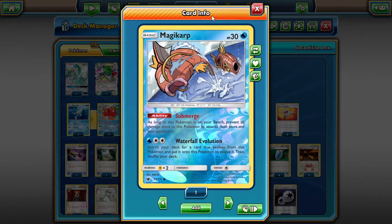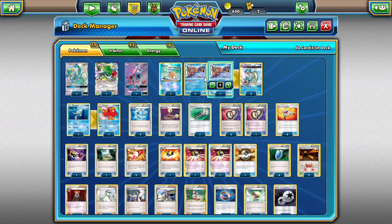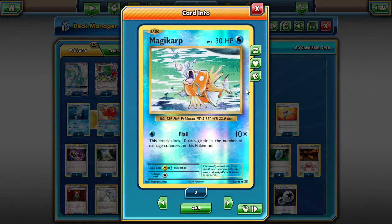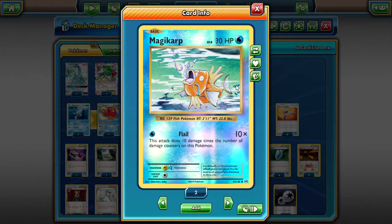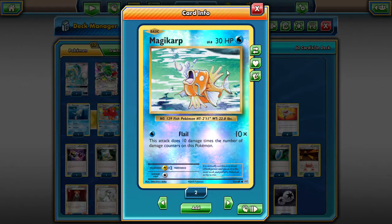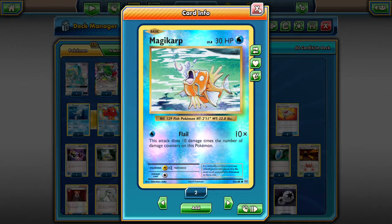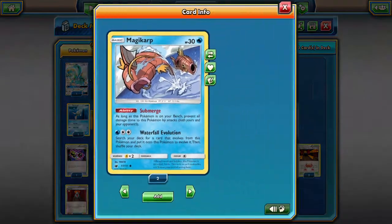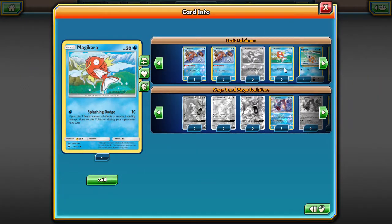This is super helpful — it prevents your major weakness of spread bench damage, so your Magikarps are not going to be damaged by that spread damage. Unfortunately we only have three of the Submerged ones, so we're still playing one Flail Magikarp. I just like the original artwork — it's like the first Magikarp they really put on the market.